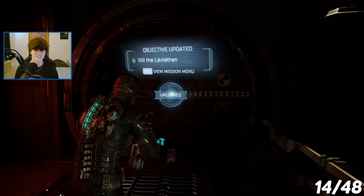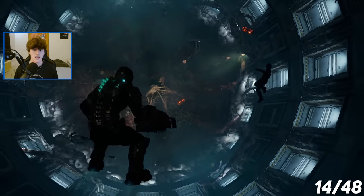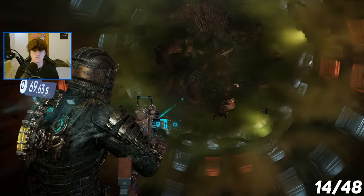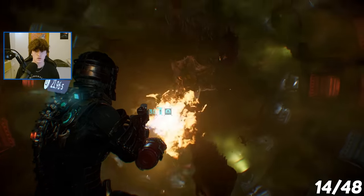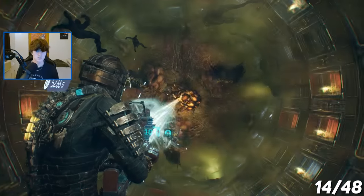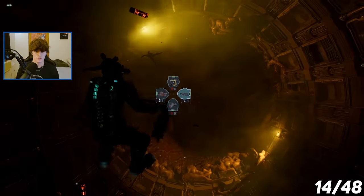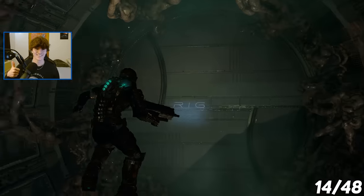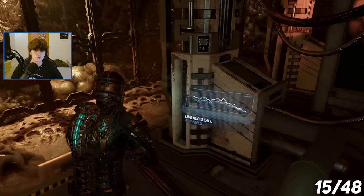And now it was time for the final trophy I got in chapter 6, which would unlock after I defeated the leviathan. My first attempt went badly — I ran out of health regen and ammo and died. My second attempt went a lot smoother now that I knew all of his moves, and I got the trophy Exterminator — that is for killing the leviathan. After defeating it, the trophy for completing chapter 6 popped.